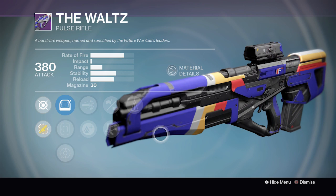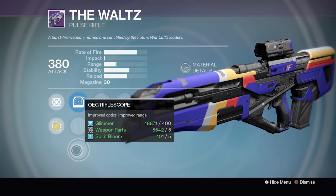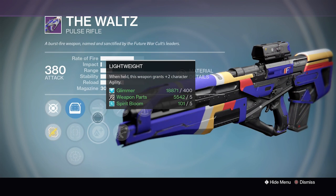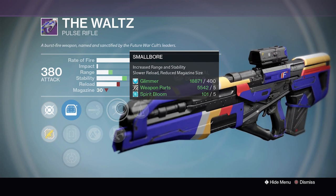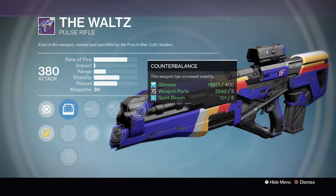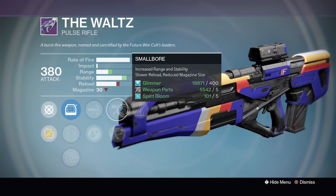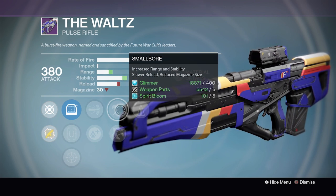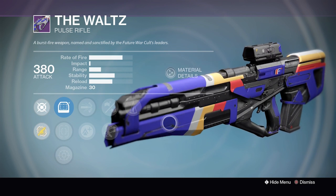The Waltz this week is pretty nice. We've got Red Dot ORA2, Steady Hand IS and OEG Rifle Scopes. Up next we've got High Calibre Rounds or Lightweight — High Cal is always good. We've got Smallbore for increased range and stability at the expense of reload and magazine size, or Outlaw. Finally Counterbalance. It doesn't have the stability you might ideally want, but decent stability, very good range, High Cal and Counterbalance — this may interest some folks for sure.